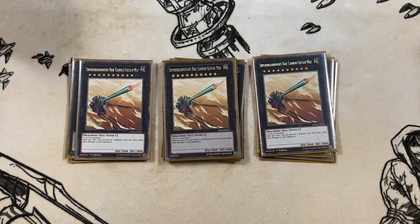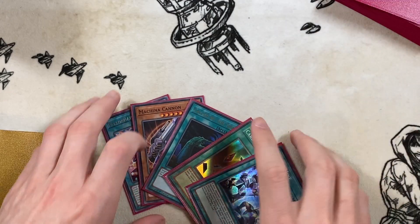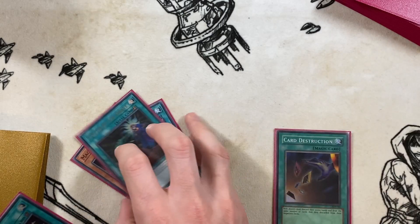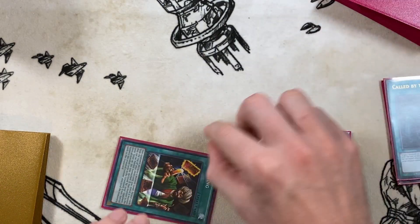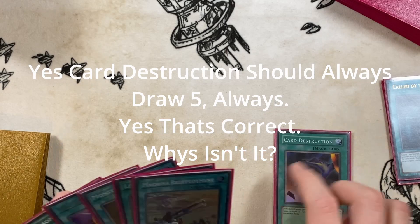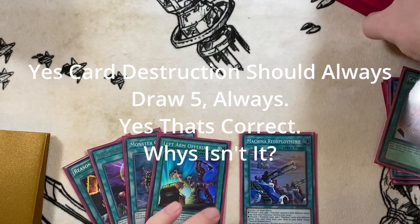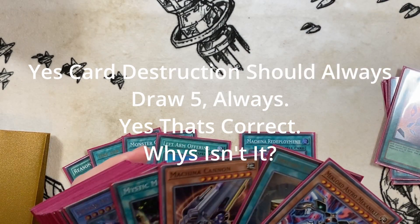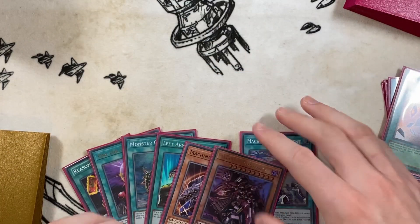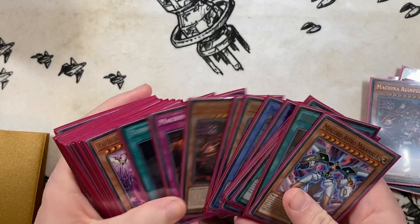Now for the test hand portion of the video. We're going to activate Card Destruction, discarding four cards. We see Reasoning and One for One — we need a monster. We do have Machina Redeployment, which is essentially game. You activate Machina Redeployment, add Machina Cannon and Ruin Force. Then you activate One for One, discarding the Ruin Force, to summon Outstanding Dog Mary.